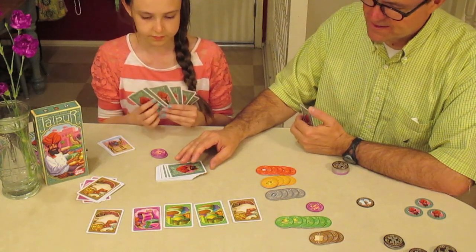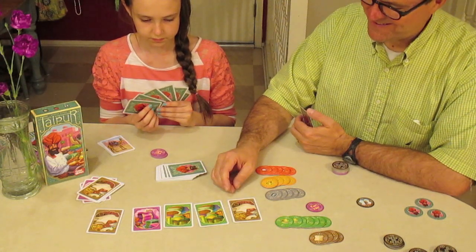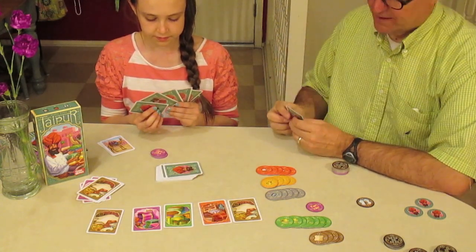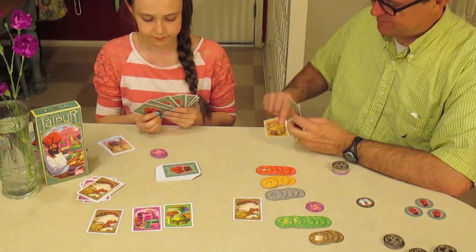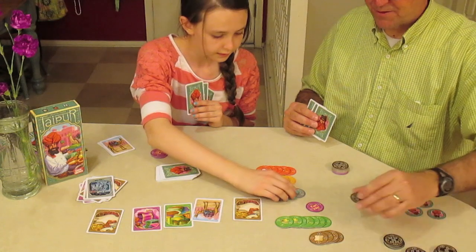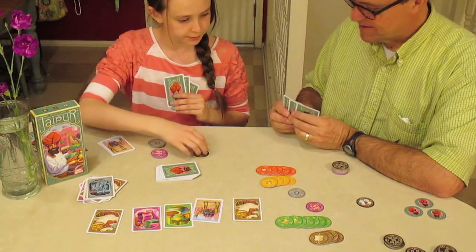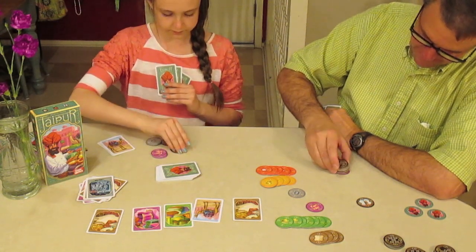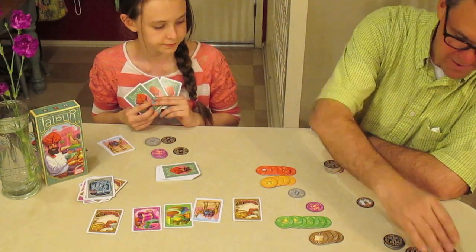Rich takes a spice. Jenny takes a ruby — the first ruby they've seen. Rich takes a gold. Jenny sells four silvers — that's 20 points plus a sizable bonus of four. They also realize they had missed applying the three-card bonuses for earlier cloth sales, and go back to correct that.